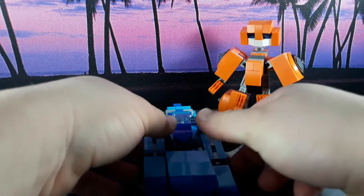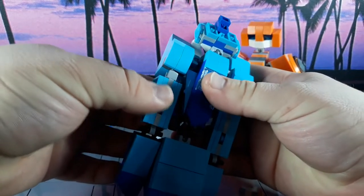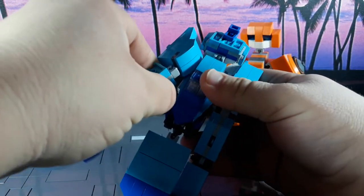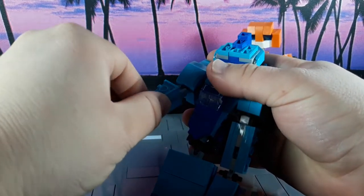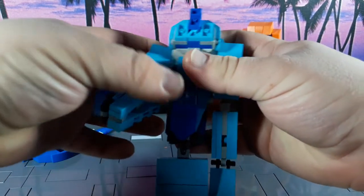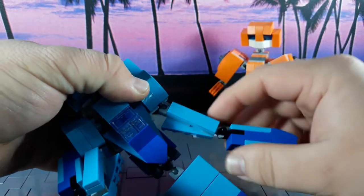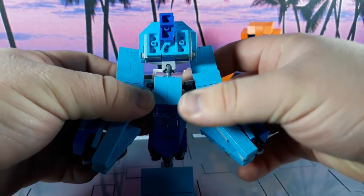Wheelie, get out of here. So what we're going to do — let's start with the arms first. Rotate those in like that. It's very similar to the Studio Series 86 figure, which I do have, but he's on my shelf right now so I couldn't really grab him for this review. There are the arms done.